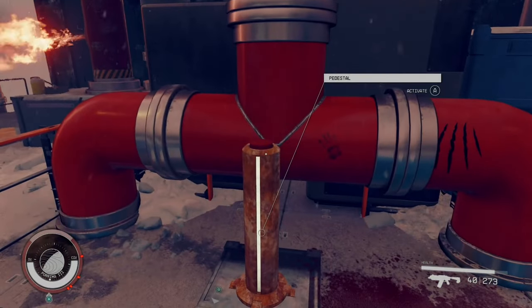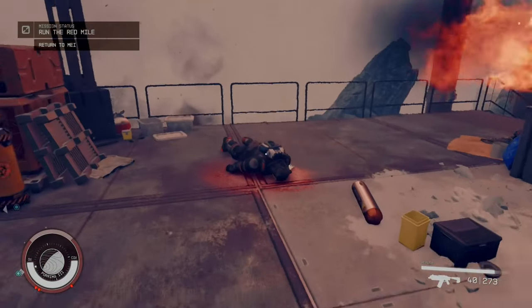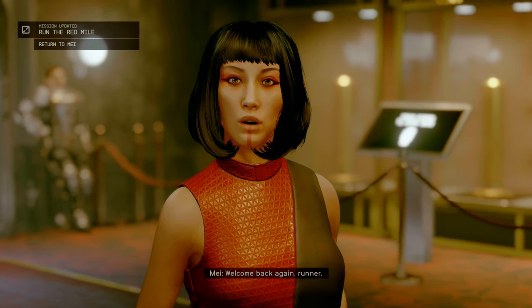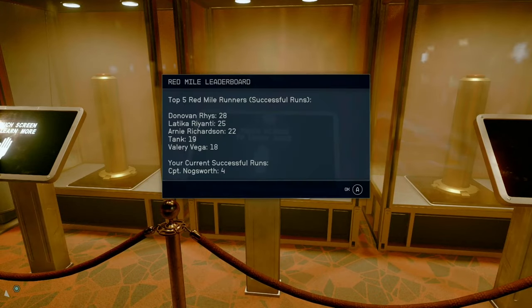Just a heads up — if you do decide to speedrun this, there's a chest that dropped me a gold suit just to the right of the big red button, so make sure you grab that before you turn around. Head back to May and you can cash out with credits, a modded weapon, and some other helpful gear. Keep racking up wins and eventually you can climb your way to the top of the leaderboard and become the champion.